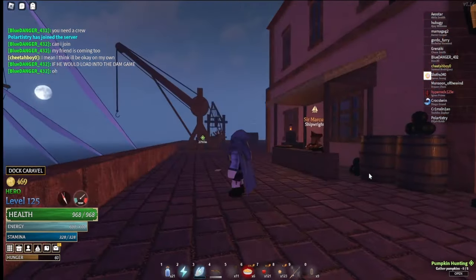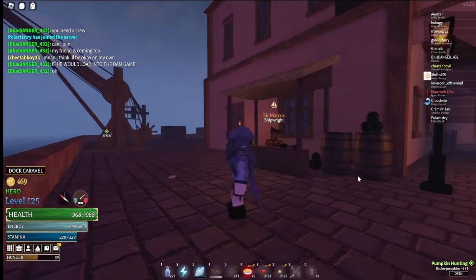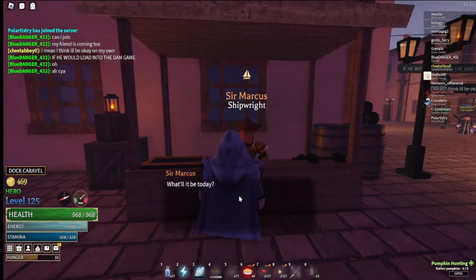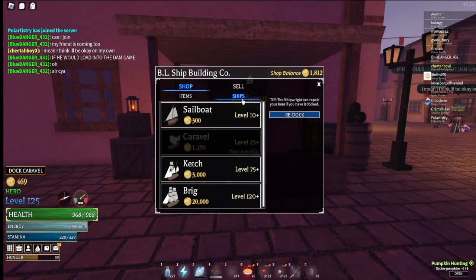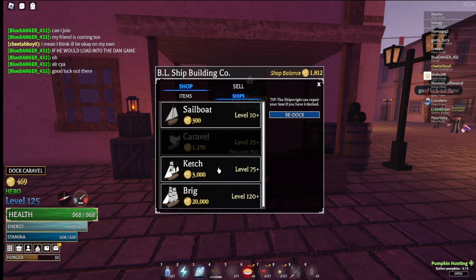Hello everyone! Today we're gonna get the Brig, which takes so much money. If you guys haven't seen, it costs 20k right now. I know most people don't have it — the Kench would be like the next best option to use to probably farm your way up.